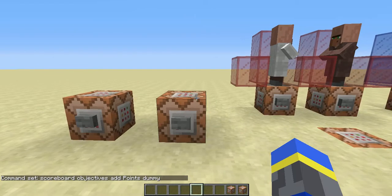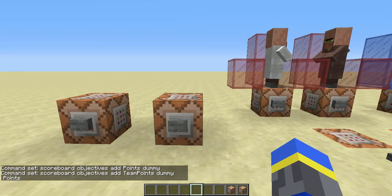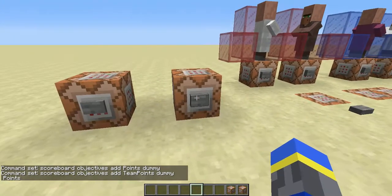Now you need to add your team objective. This will definitely be a dummy because you're only using it to track the teams. I'm going to call it 'team points,' and if you want to you can use the display name as the regular objective so you can have it look exactly the same in the sidebar. So I'll name it 'points.'